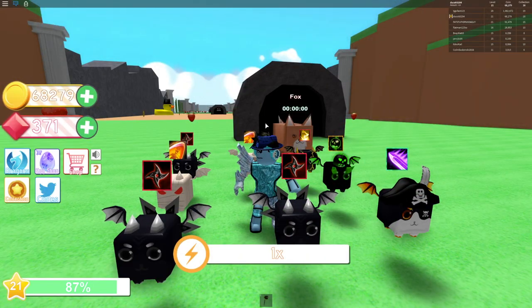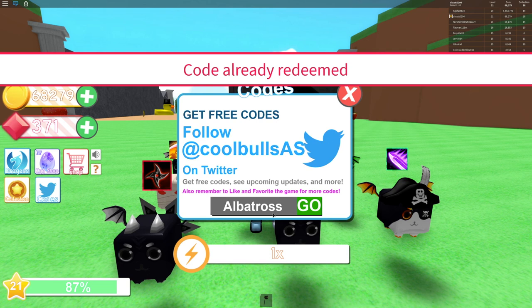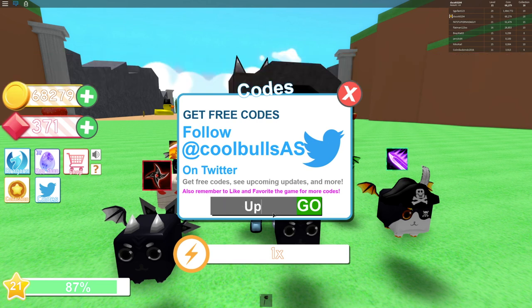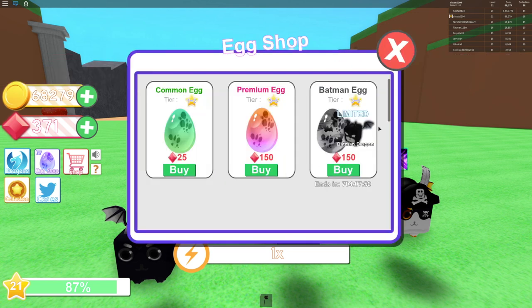What is up guys, it's Scott. Today I'm back recording another Dragon Simulator code video. The codes are 'albatross' and update number four, because they have released a new update. Here is the new update — they added the new Batman dragon.